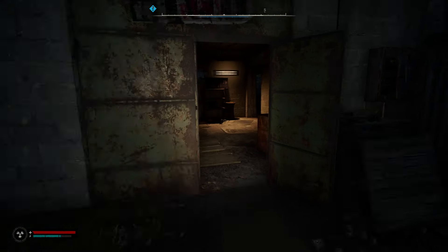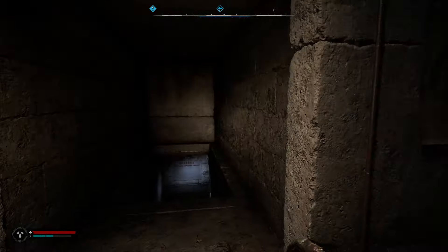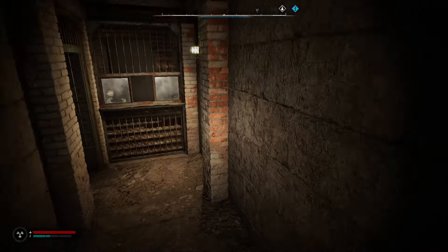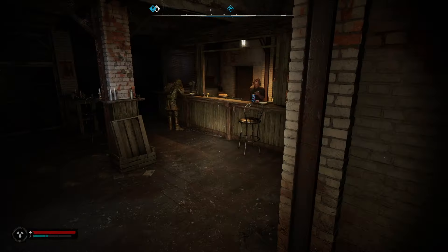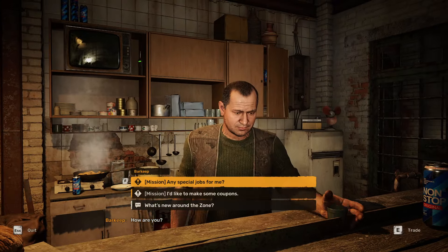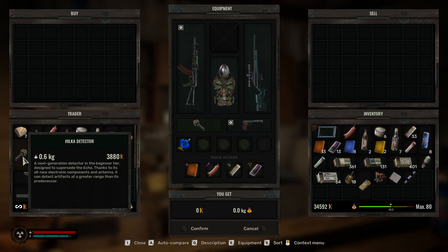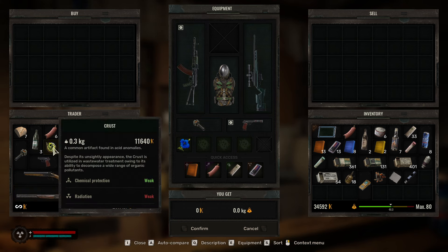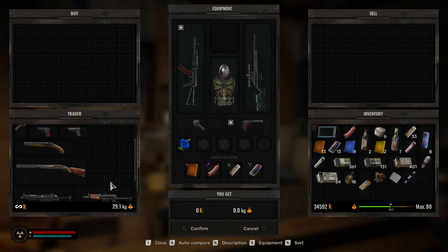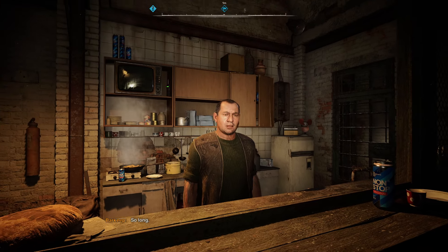Let's go back to the bartender and have a look. Going down to him now — let's see what restock he got. Now I can see I got a new scanner, which is good. Two artifacts are gone and I got a lot of weapons now.